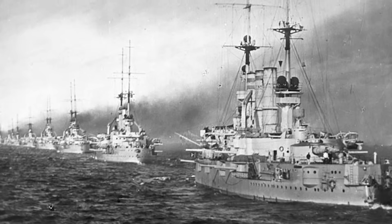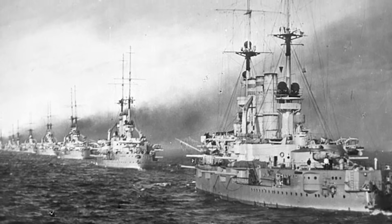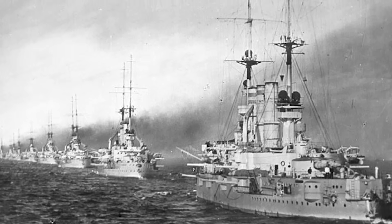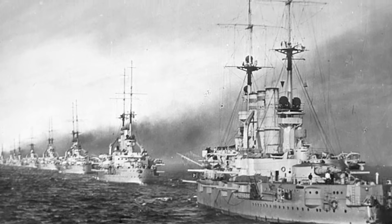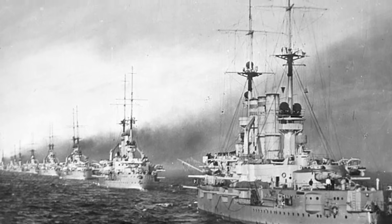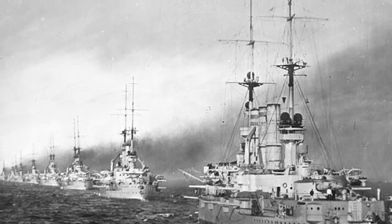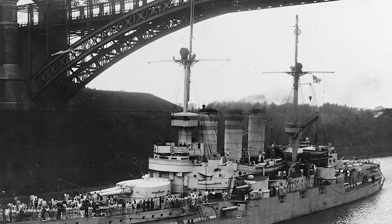The story of the Deutschland class begins with the end of the First World War, where a majority of the high seas fleet was interned and subsequently scuttled by their crews. According to the Treaty of Versailles, specifically Article 181, Germany was limited to having in commission six Deutschland and/or Lotringen-class pre-dreadnought battleships, six light cruisers, twelve destroyers, and twelve torpedo boats. Any surplus had to be put into reserve or converted for merchant use.